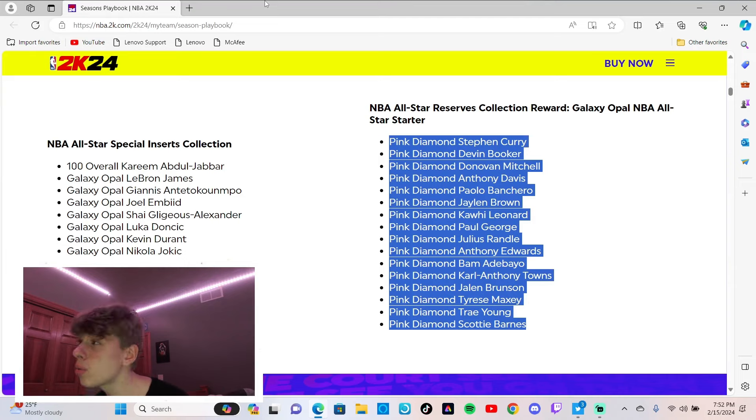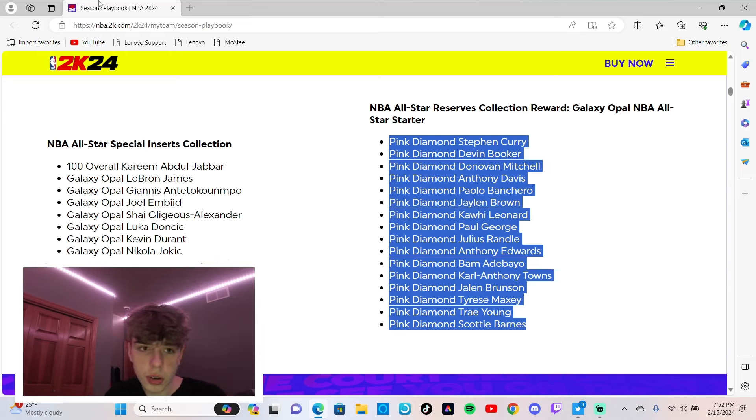3.2 million for one opal and they probably won't even be relevant in like a month. I mean LeBron and Giannis should be pretty good, but Kareem - you can't lock him in. I think you literally have to pull him in a pack and that's the only way to get him. Common 2K with a W money grab.